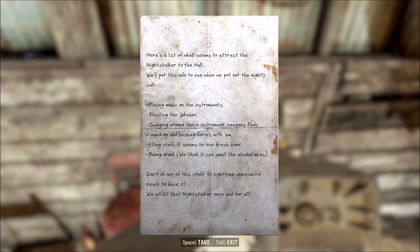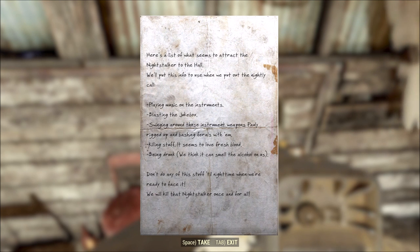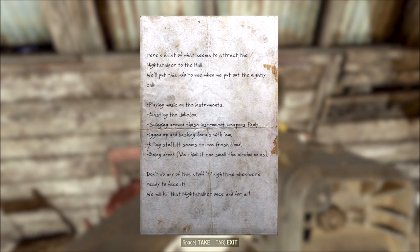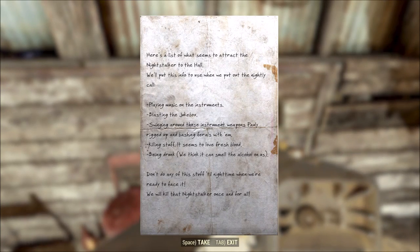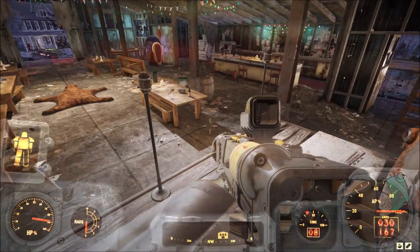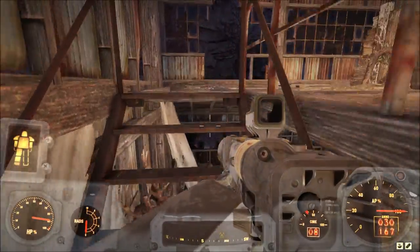Here's a list of what attracts the Night Stalker to the hall: playing music on the instruments, blasting the jukebox, swinging those instrument weapons, killing stuff — it loves fresh blood — and being drunk, since it can apparently smell the alcohol. Don't do any of this stuff until nighttime when you're ready to face it. 'We'll kill that Night Stalker once and for all.' All of these people ended up getting killed anyway. Brilliant. Morons.